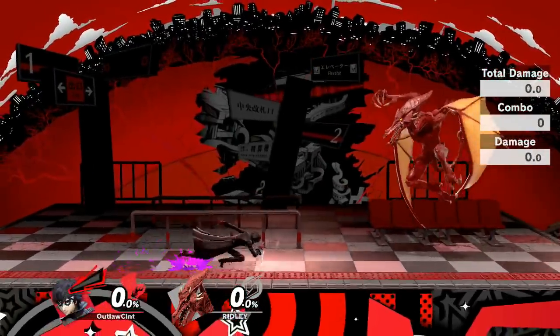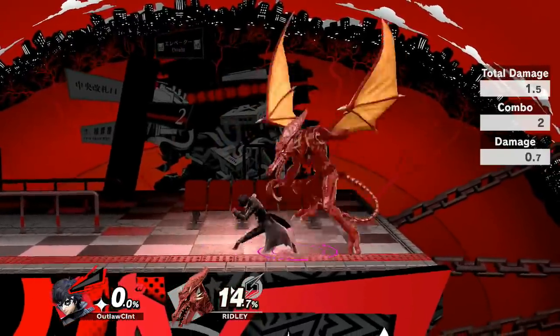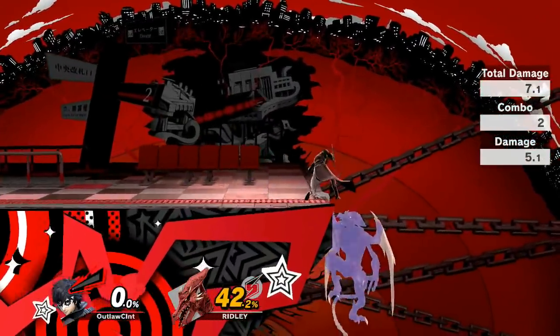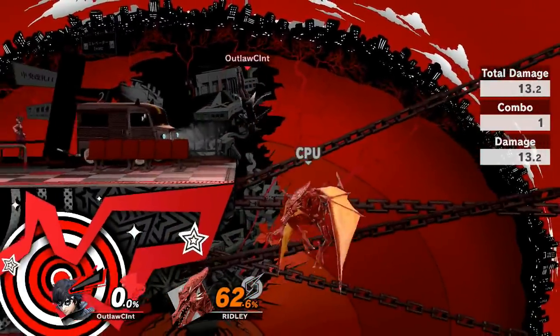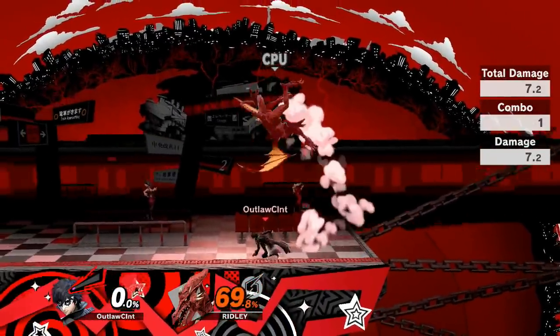At higher percentages you can completely finish the up air to knock them back even higher into the air. I've been seeing players use really nice grapple combos integrating quite a few into a sequence, and I am working on those combos as we speak — so please enjoy these basic day 2 Joker combos you can see here.